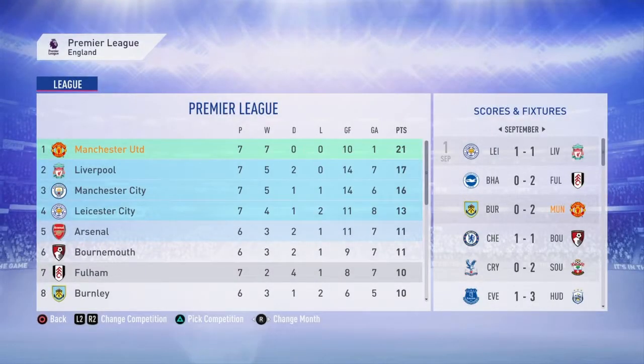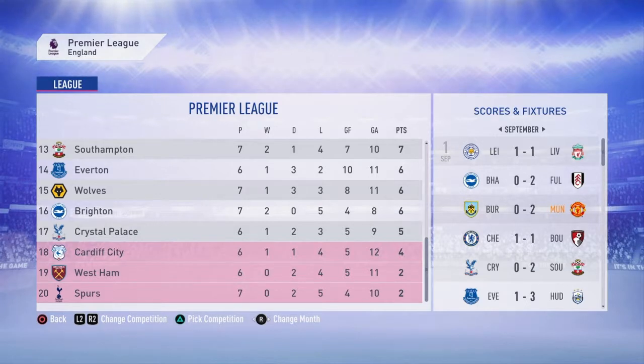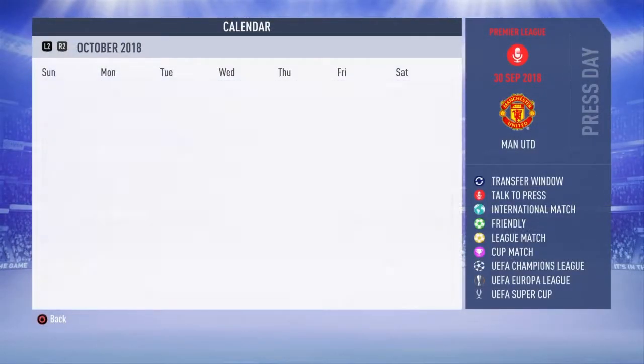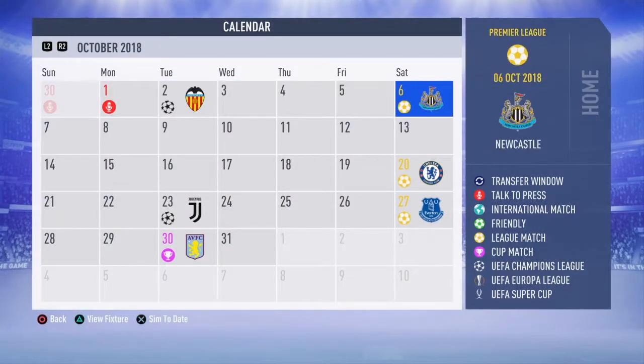After picking up another three points in the Premier League — seven wins out of seven, scoring ten, conceding one, 21 points. Liverpool in second on 17 points, Man City in third, Leicester completing the top four. Bournemouth, Fulham, and Burnley had decent starts. Spurs still rock bottom after seven games — no wins, two draws, five losses, scoring only four goals, conceding ten — absolutely insane. In the next episode we have a Champions League game at home to Valencia, then another home game in the Premier League against Newcastle. Hope you enjoyed it — thanks for watching, have an amazing day!